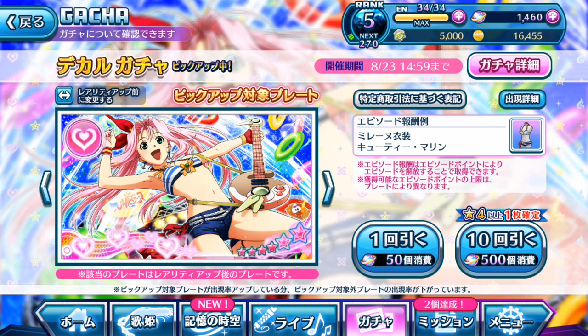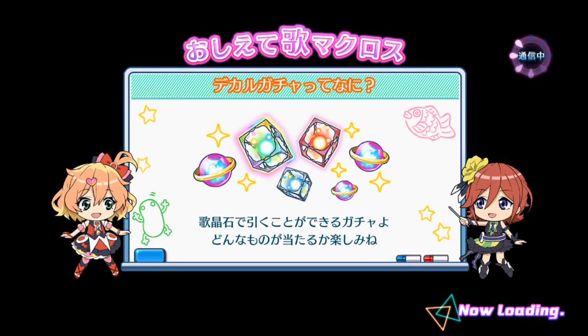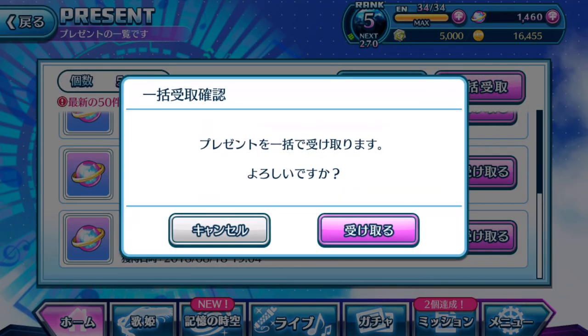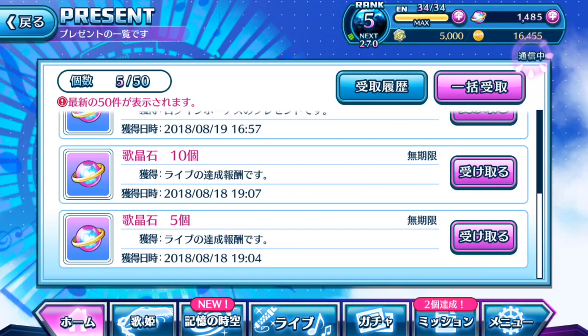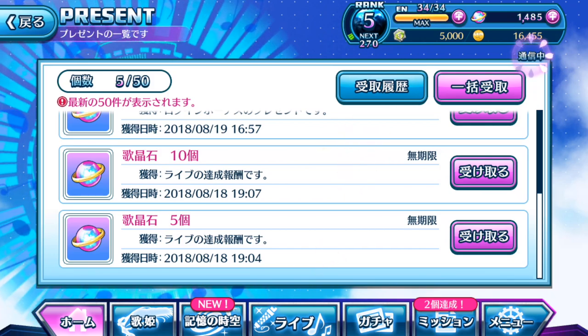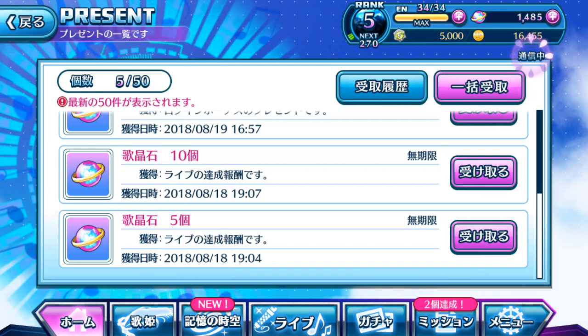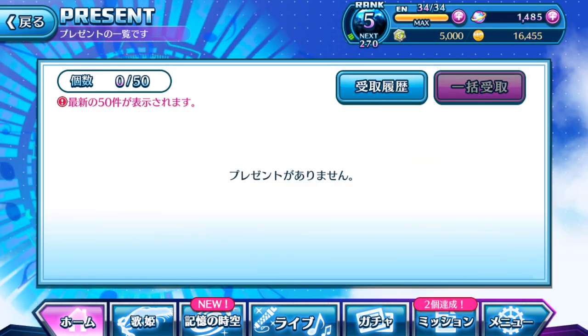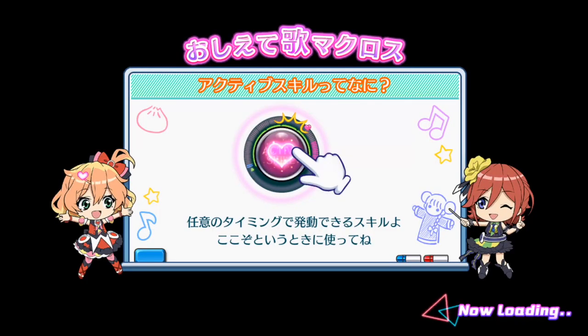Alright, let's do this. I'm gonna pull two ten-plate pools since I only have around 1,460 singing stones. Let me just go out and check to see if I have any lingering singing stones in the boxes — maybe I haven't been collecting stuff. Yeah, we can definitely get two, maybe three pools. Oh, just short of 15 singing stones. We are definitely short on singing stones, so we're gonna do two ten-plate pools for Meline.